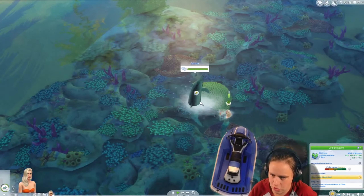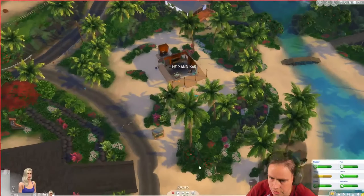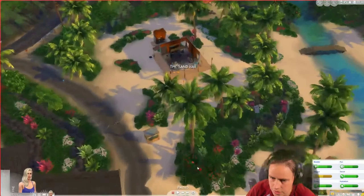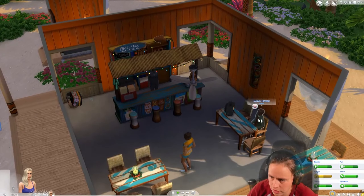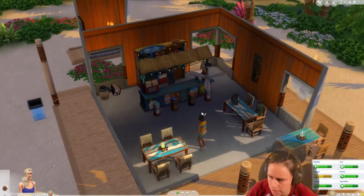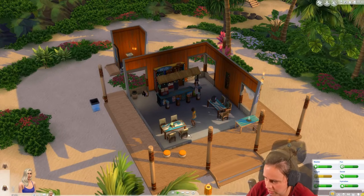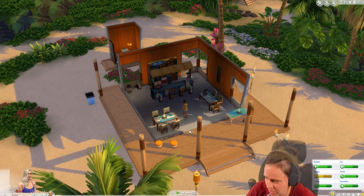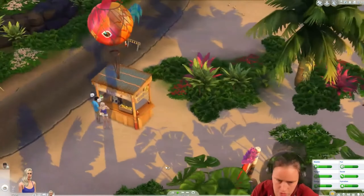I wonder if she can form a relationship with a dolphin — I'll see what happens. She has made it to the bar, and there's a party going on. She's having something to eat, that's so funny. Let's make a friendly introduction — oh my gosh, look at the tash on him!